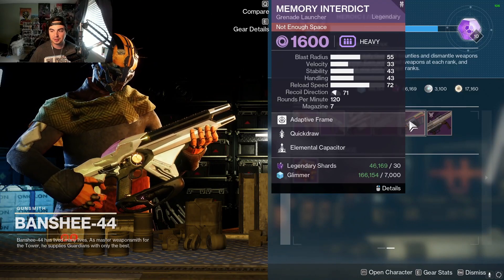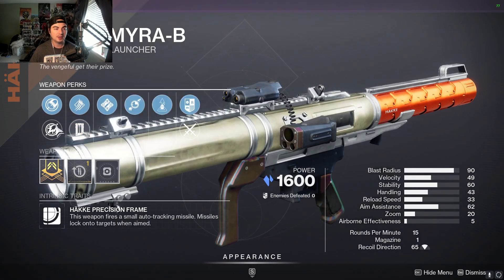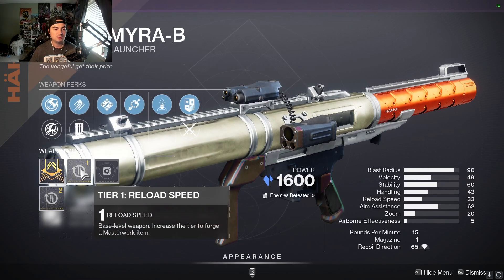And then the GL's got Quick Draw, Elemental, and then Ambitious, Lasting Impression, with Impact Casing, Real Speed Masterwork — that's not bad.